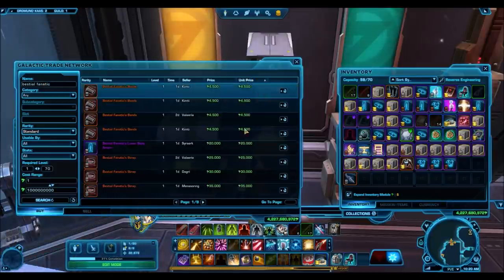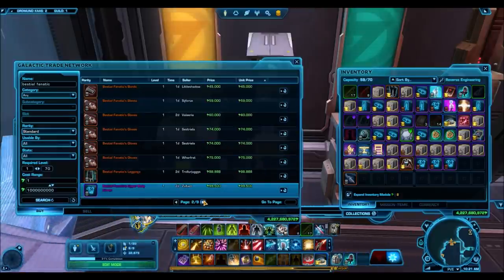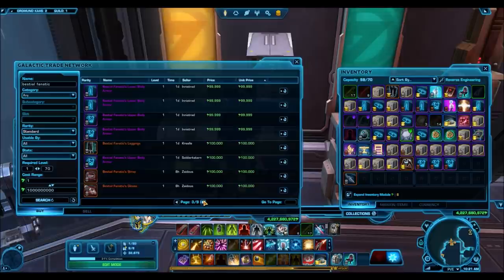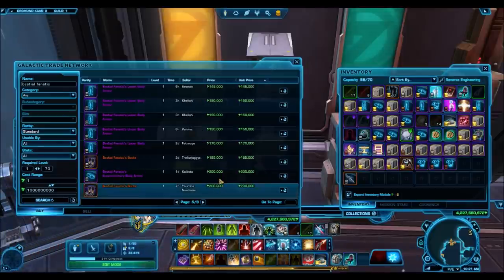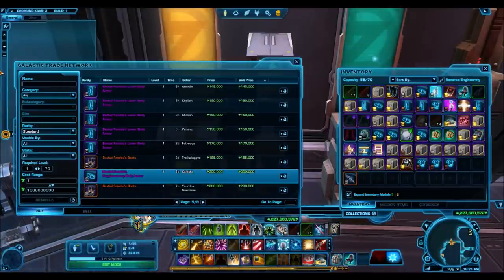So the Bestial Fanatic — you can get the lower body armor for 20k, the upper body armor for 99k, and then the supplementary body armor is going to be a little bit more expensive at 200,000 credits. So you can unlock the entire armor set for basically 300,000 credits.